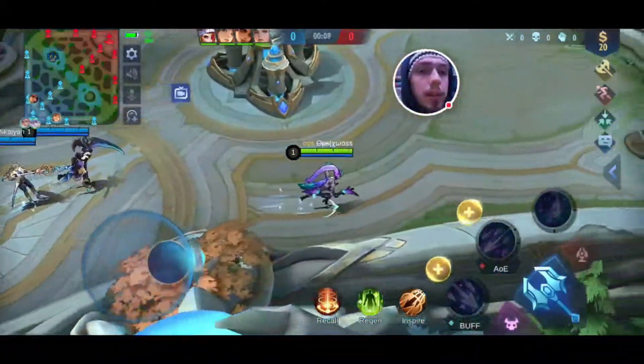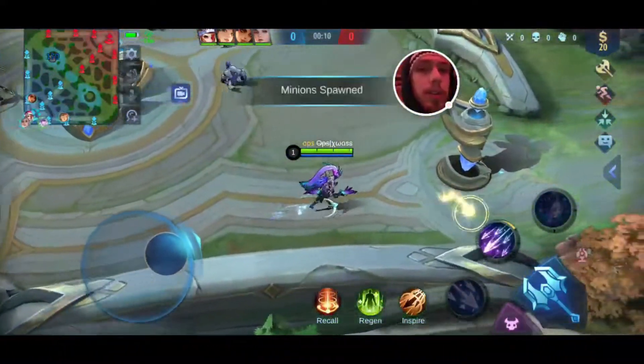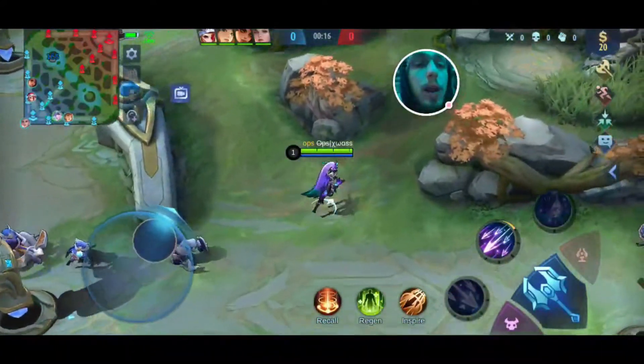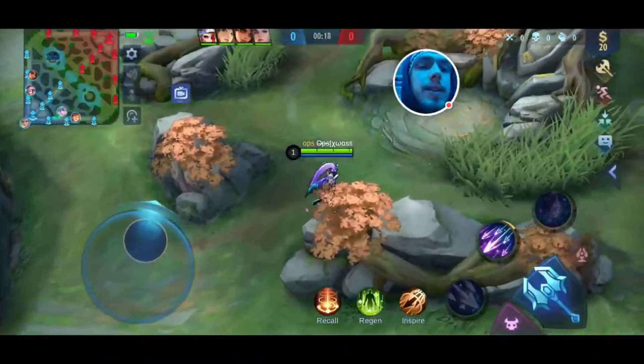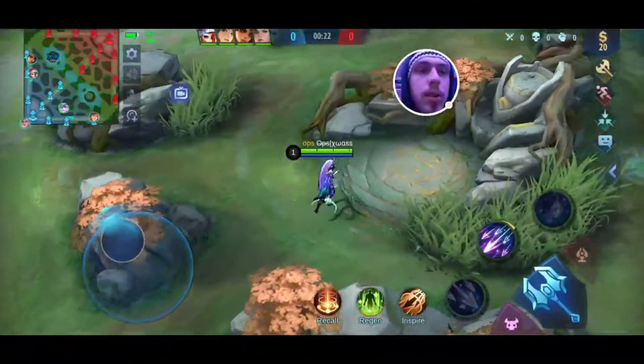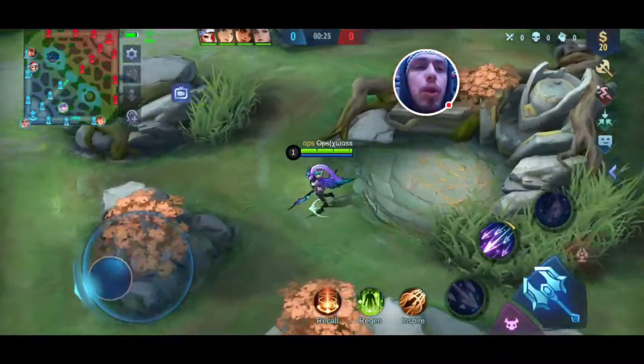Alright, here we go. You're going to want to start off with your Hunter's Knife, and you're also going to want to skill your AoE right off the bat. That way, you can go take this camp right here, and that'll give you your Red Buff. And what that does is every time that you hit an enemy with your Red Buff, it will slow them down. And it will also do, I think it's between 100 and 210 points of pure damage.